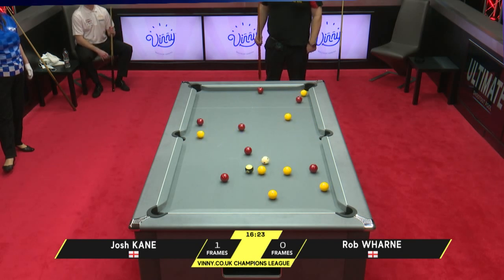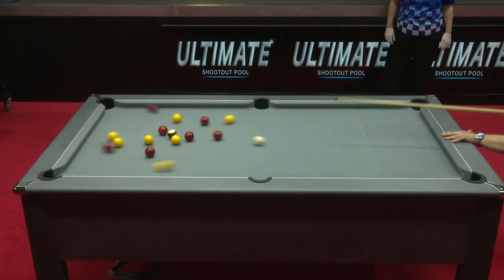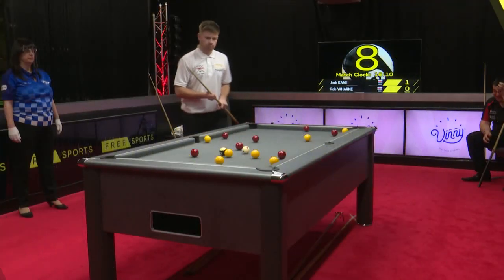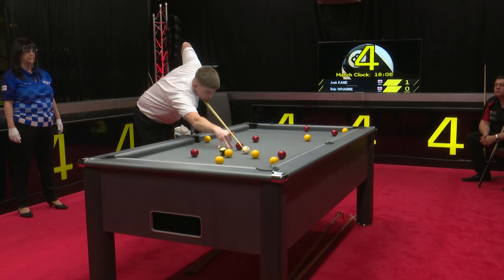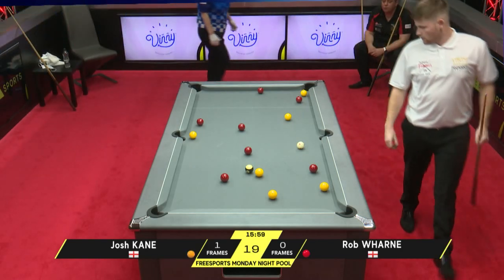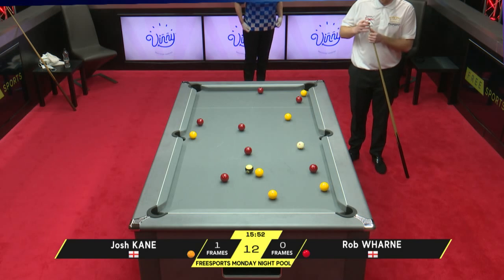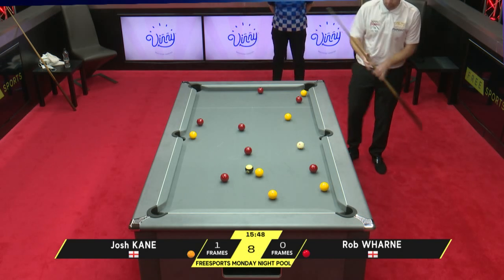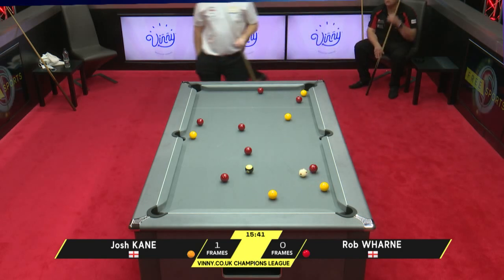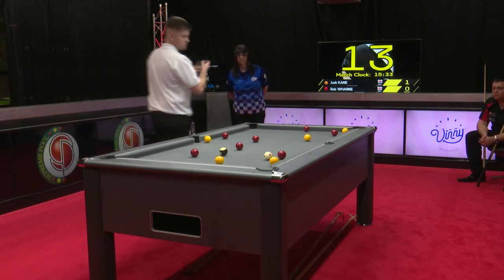A crunching break from Rob Warne. He'll be annoyed that's dry because he caught them really well and controlled the white well to the middle of the table. It's one of those where if you've got a break that good, you never ever want to break dry, because this split — given the form that Josh is in — is looking ominous. You break big and dry is not a good recipe at elite level pool. The red and yellow to the top right-hand corner are awkward; the red is blocking the yellow.